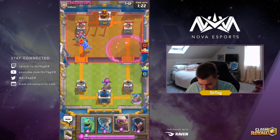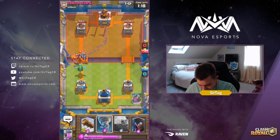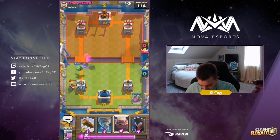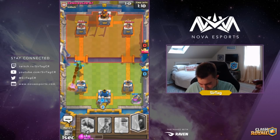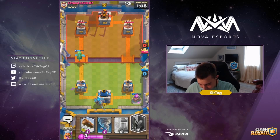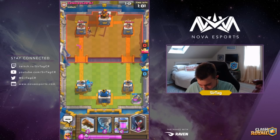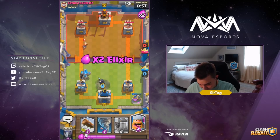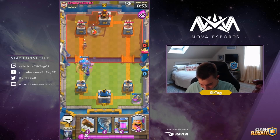It really cripples them when they make a misplay like that. That Miner isn't really going to do anything — it'll do maybe 200-300 damage with a Baby Dragon on it, max 500 if I just ignore it. It's not like a Hog Rider that will just take your tower. With beatdown decks it's usually better to just ignore those Miners.